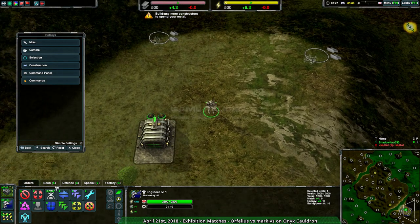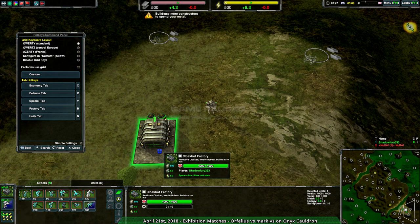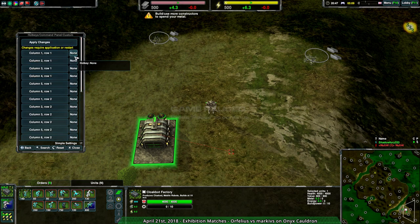For the actual construction hotkeys, that's where the command panel comes in. The hotkeys command panel contains grid layouts — QWERTY, QWERTS, and AZERTY — as well as allowing you to disable keys either globally or just for factory unit construction, allowing you to simply get unit orders which you can use for rally points. However, you can also set custom hotkeys.